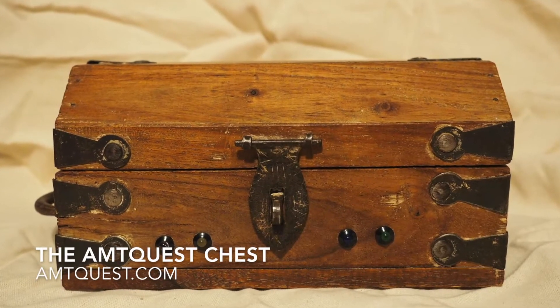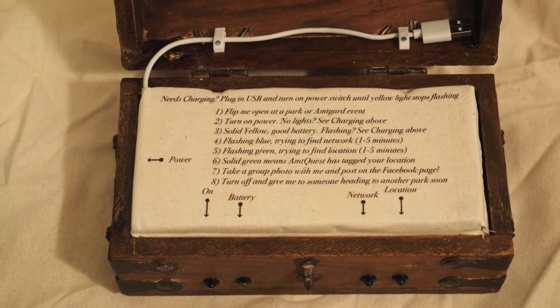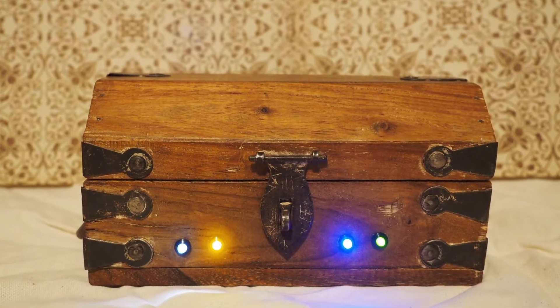This box is called the AmptQuest chest. It's a goal of mine to get this wooden chest filled with electronic treasures to travel all of AmptGuard. Look at all the lights — this thing is so exciting!